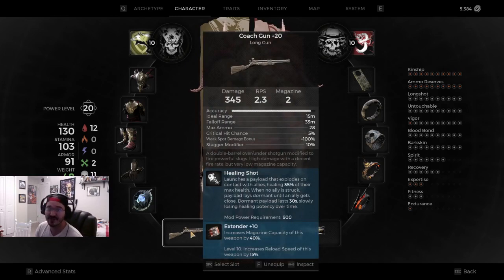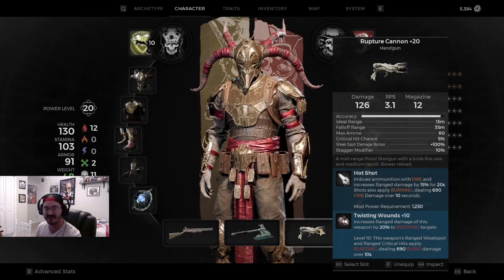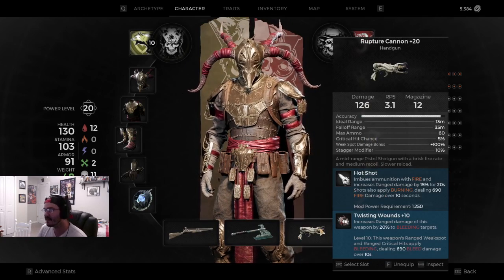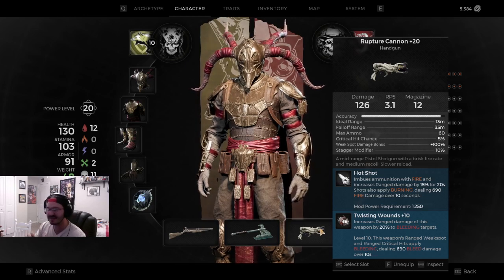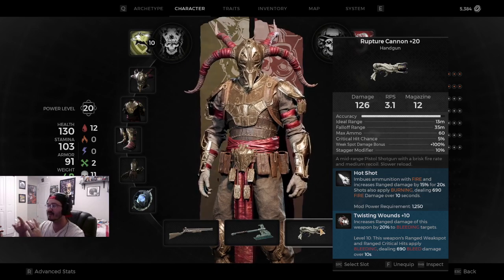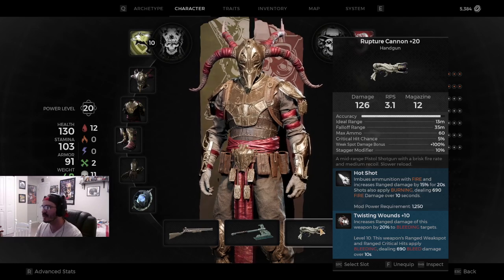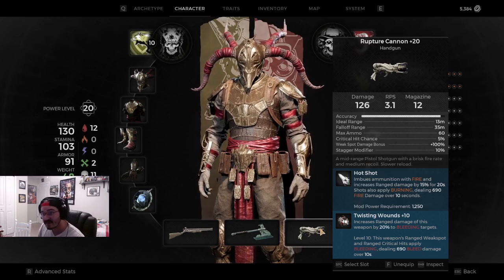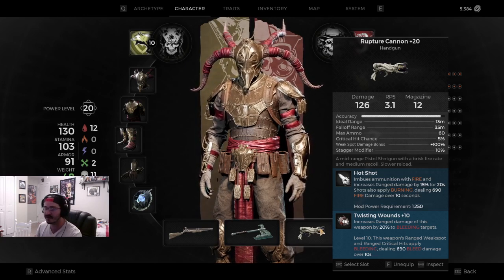Standard on all my builds is the coach gun healing shot with the extender. I like the healing shot on my coach gun - I run an apoc build, so these are all tested on apocalypse. I need my modifier on my pistol. It doesn't matter which pistol you use. I use hotshot and twisting wounds on my pistol so I can spread the hotshot more. I prefer the rupture cannon because it has a nice AOE, can hit multiple targets, and spread the bleed and fire. But if you come across a boss with elemental resist, hotshot isn't as good.